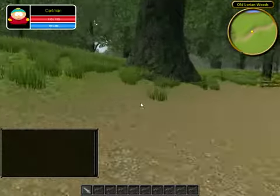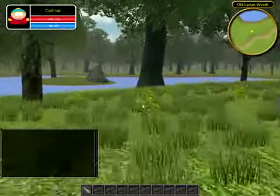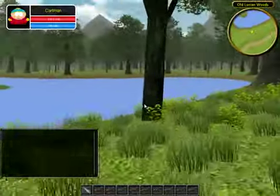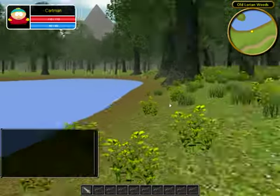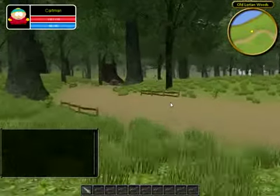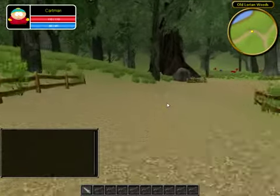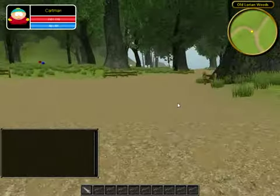I totally forgot to show you guys the pond. It doesn't have water effects — I did not add it yet because I don't want the game to take up lots of space and slow down while I'm testing it in the editor. So I did not add any water effects or any particle systems, except that portal in the last video I showed you.